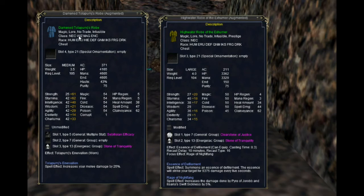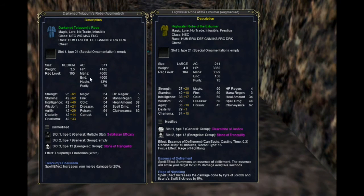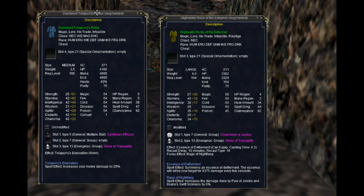I don't know if the developers were having some fun with this or if they were trolling us. The AC is good, hit points and mana are good. It's just not going to be an upgrade because of the effect on my old robe, which is called the Rage of Nightfang — that increases damage done by Pyre of Jarab and Swift Sickness by five percent. There's no way I can give that up. Unless they mislabeled it and it was meant to say 'increases your pet damage by 25%' — but even that would be a little overpowered. I honestly don't know who would wear a robe like this if you are a necromancer; maybe it's good for an enchanter or mage.